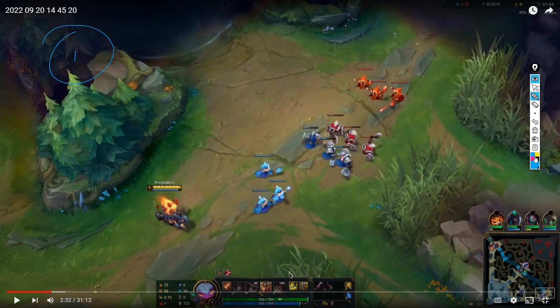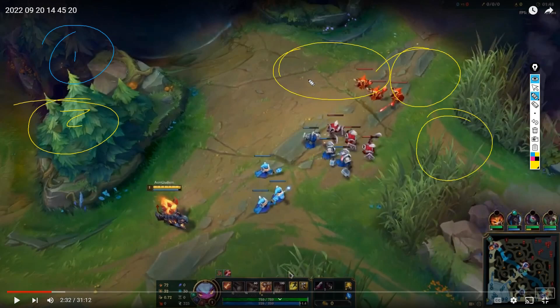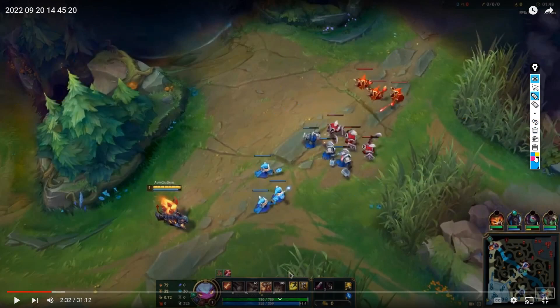The second thing to look at is the enemy laner. The enemy laner could be here, or here, or here — it doesn't really matter. It's important to balance your attention from minion transaction to enemy laner, and back again. Eventually you're doing both things simultaneously. If the enemy laner moves up, you're already moving back. If the enemy laner moves away, you're already pressing up. It's stuff like this that you want to be aware of.